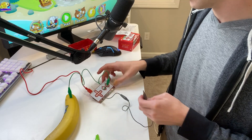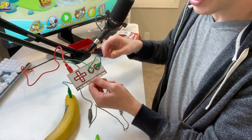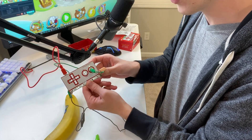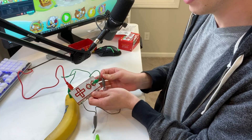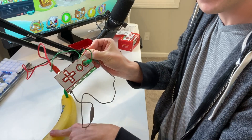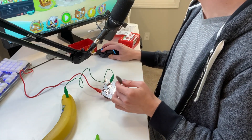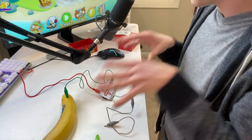I don't know if you guys can see this or not, but there's a little green light right here. Let me move this out of the way — you see that green light turn on and off? Basically this green light comes on whenever a circuit is completed, and then when I touch the banana the light turns on. So every time I click on this banana, this light is gonna light up green because we're completing the circuit, sending a signal to my computer that says 'click.'